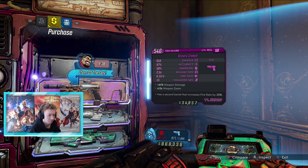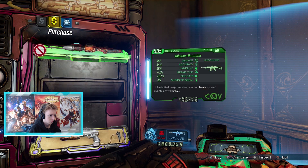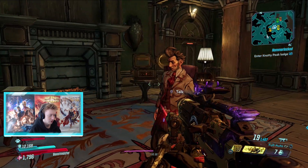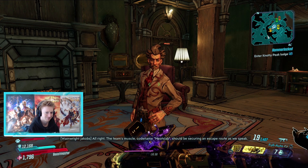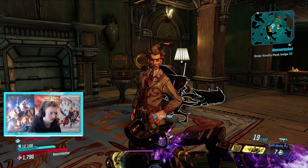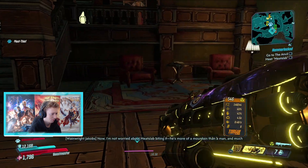See, that cult is holding Alistair in a prison called the Anvil. I heard a center team of mercenaries to break him out but I ain't heard from them since. I am very much in! The team's muscle, code named Meat Slab, should be securing an escape route. He'll be near the prison's front gate - find him and get Alistair out of there alive. I'll hold down the fort and protect what's left of my people. Good luck. Okay bye, we're gonna meet Meat Slab!